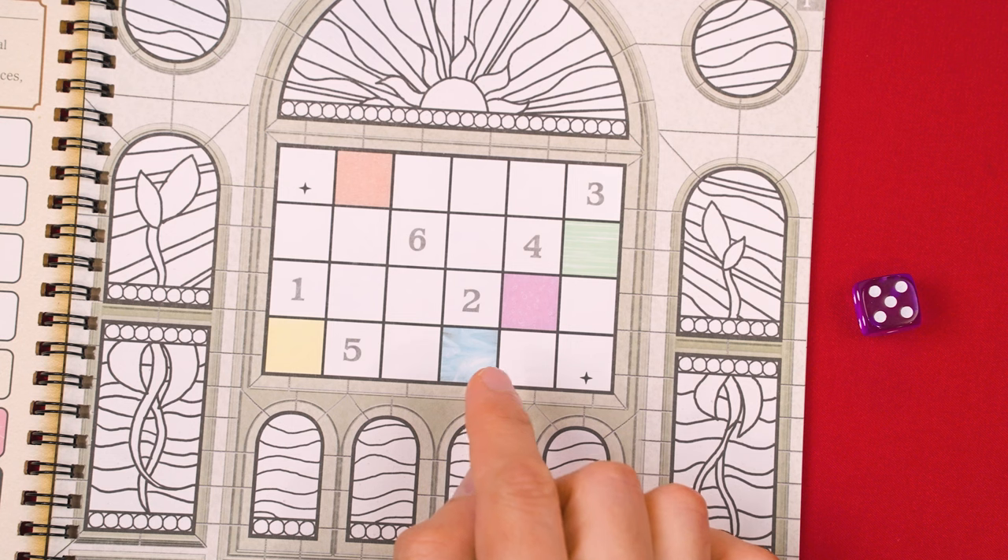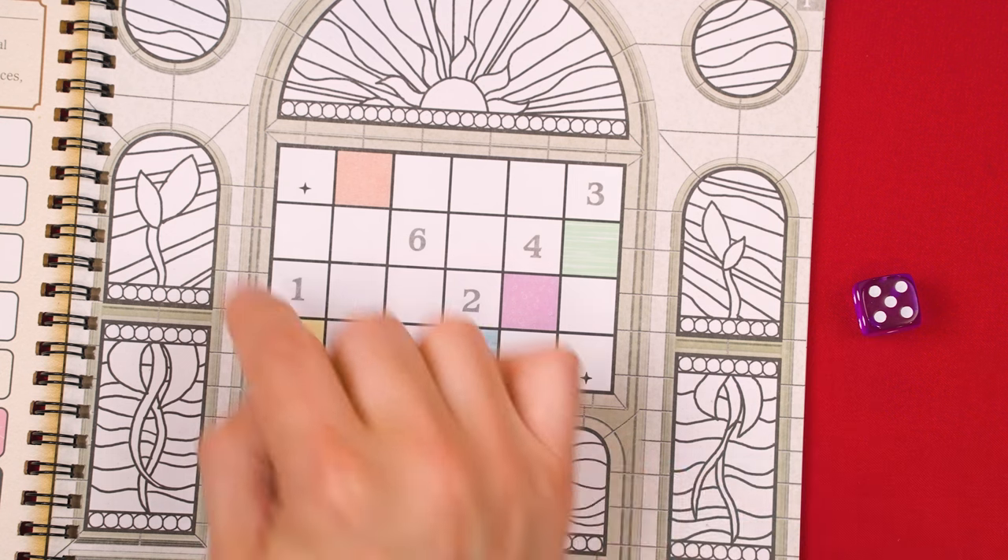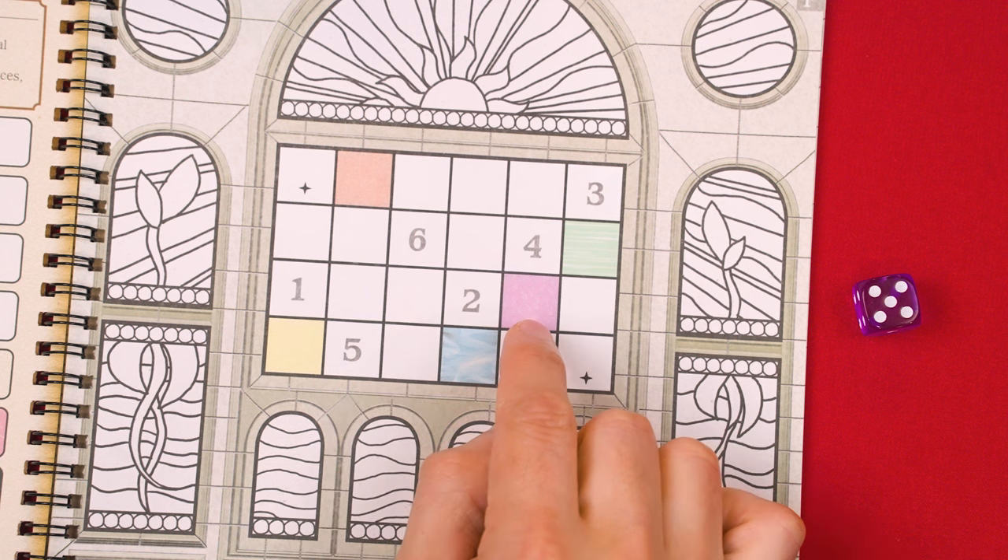To summarize: when you use a die to fill in a space, your very first die of the game can fill in any space of your window following any pre-printed restrictions. All dice drafted after that must go into a space sharing either a full edge or corner with a space you've already filled in. Squares that share a full edge can never have the same value or same color, and make sure you also obey any restrictions of the pre-printed spaces. After filling in a space, you keep the die and the next player goes. You must always take a die on your turn — even if you don't have a valid space to use it, you keep the die but don't fill in any spaces.